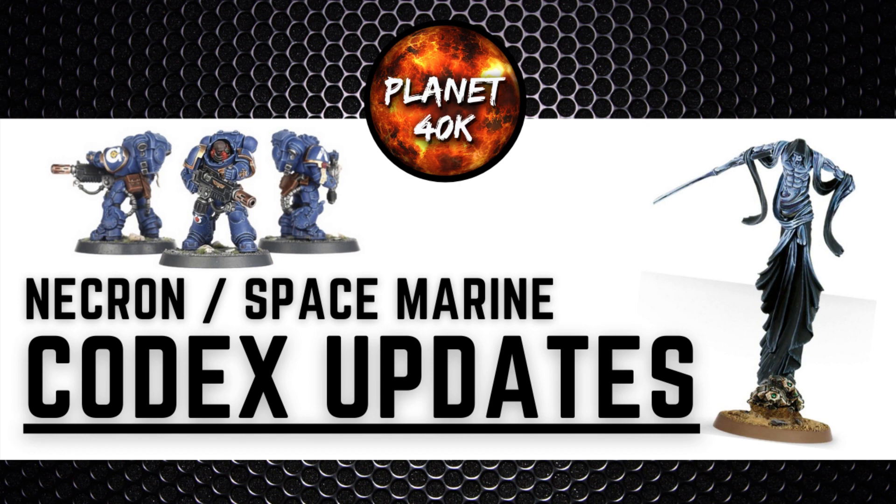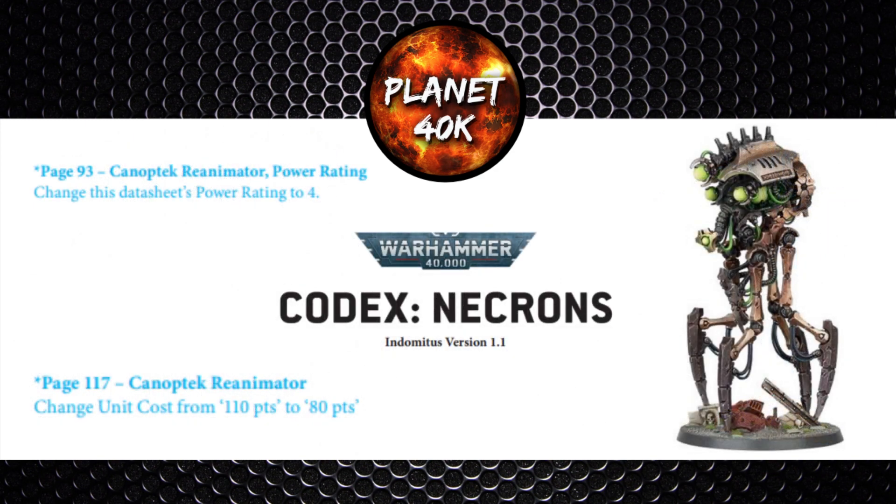Starting off with the Necron side of things with the Canoptek Reanimator — this thing didn't get much love from many players, including myself. I didn't rate it that highly at all. Games Workshop have taken notice and decided to drop the Canoptek Reanimator's price from 110 points down to 80, so it's a 30-point price drop. The power level has also dropped down to a power level of 4.